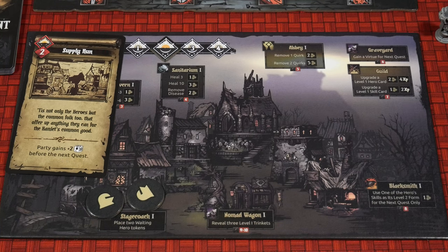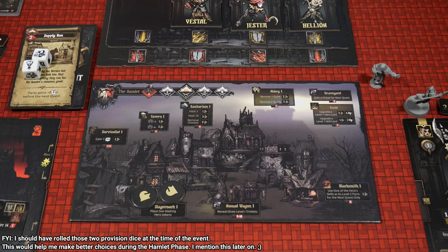This event card states 'Supply Run' — 'Tis not only the heroes, but the common folk too, that offer up anything they can for the Hamlet's common good.' The party is going to gain plus two provision dice before their next quest, so that's certainly going to help us out of the gates.